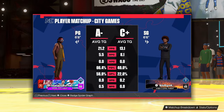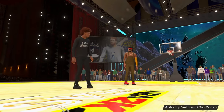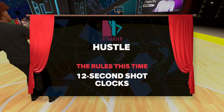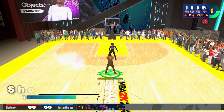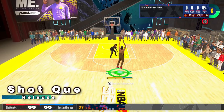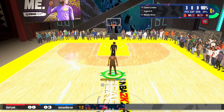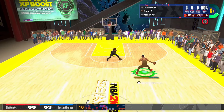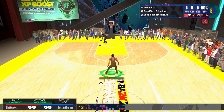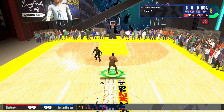I wanted to keep this gameplay kind of raw. The guy I'm playing is not too good, but this is literally my first game playing with the new shot cue. The shot cue I'm using is 'Release.' I know you're probably thinking release is kind of slow, but let me tell you — my first shot using it with no practice was green. That's a good sign. I'm going to keep shooting and keep shooting — I'm the burner baby. I'm using Release, my boy Nino put me on to it.